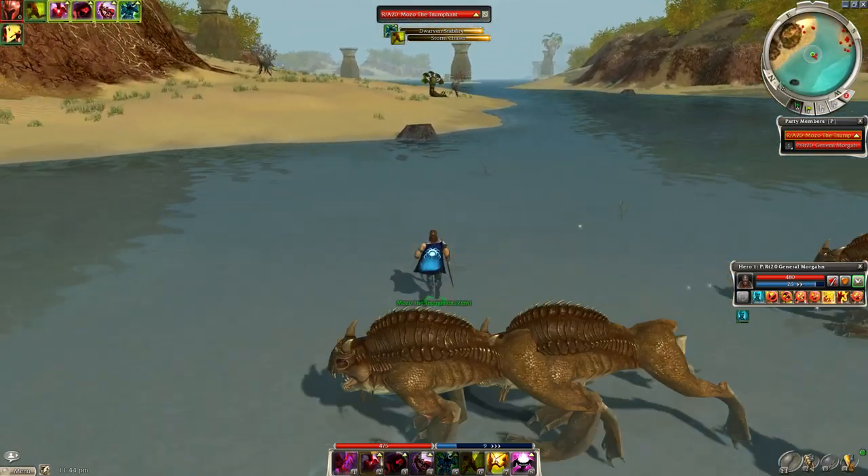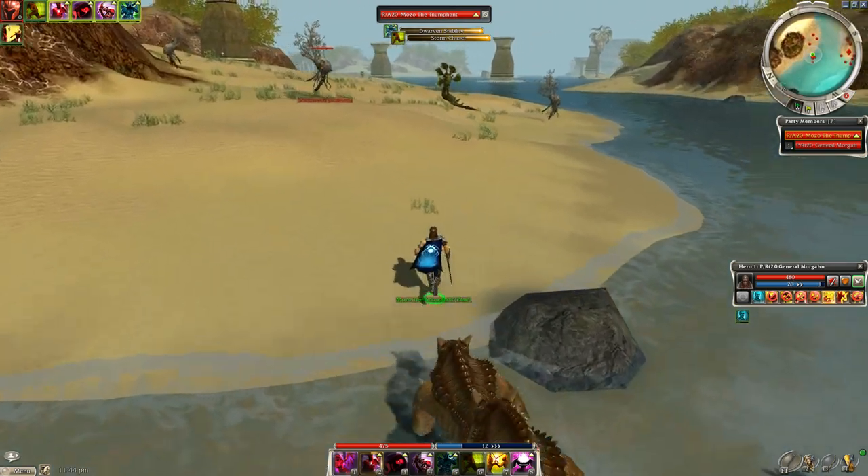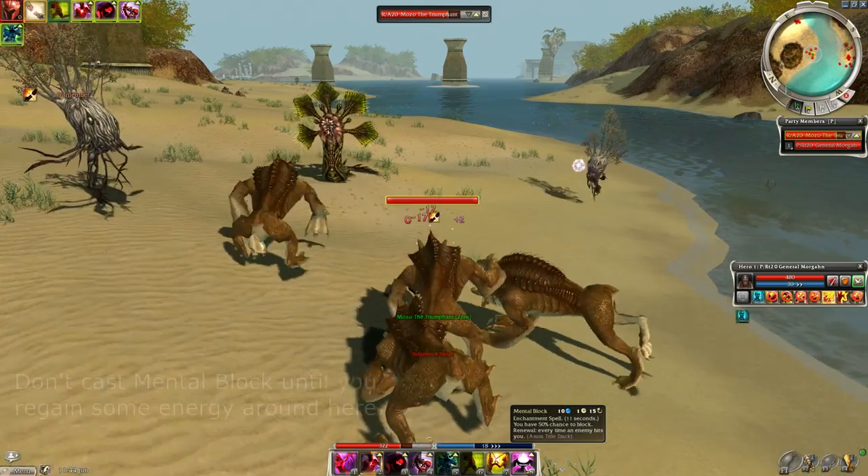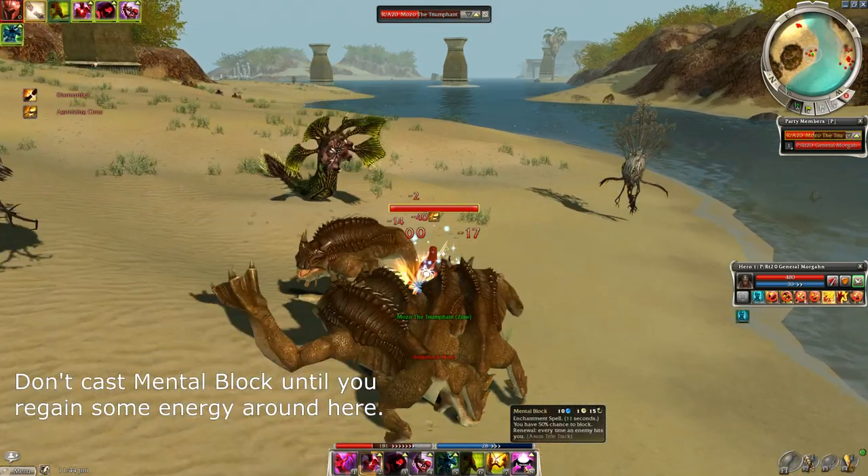Once you have their aggro, you want to cast storm chaser and run over to the beach here on the left and aggro these plants, because the storm seeds have a lightning attack that'll help you regenerate energy with storm chaser.